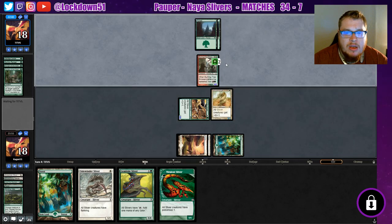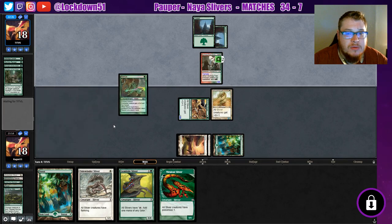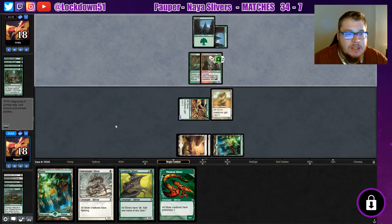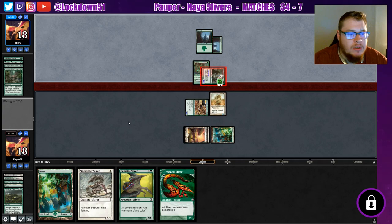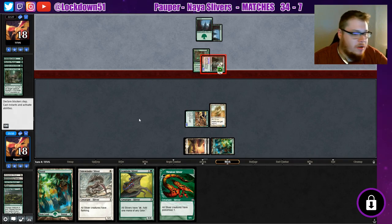Pass it back to them — we're gonna get hit for four, maybe more. We got a really bad Winding Way which is a bit concerning. There's the Rancor, so getting hit for six. Yucky. Yeah, I don't like that at all.